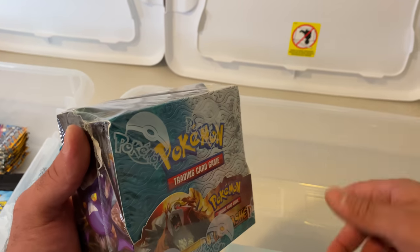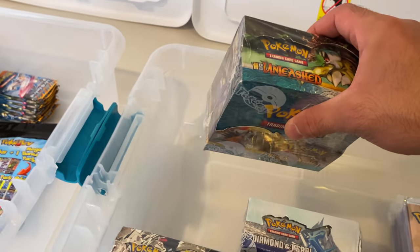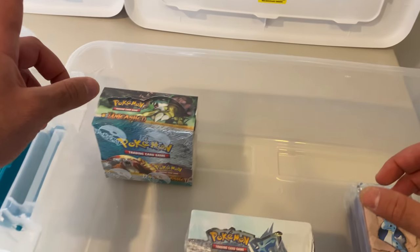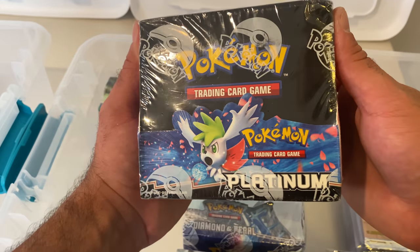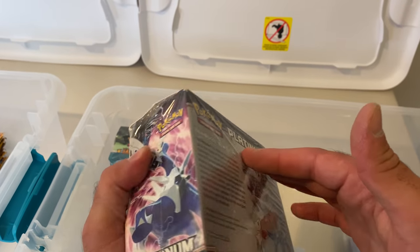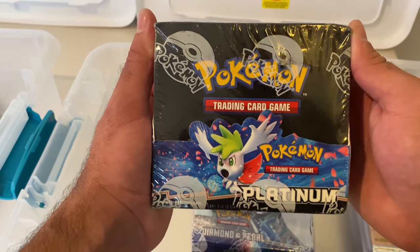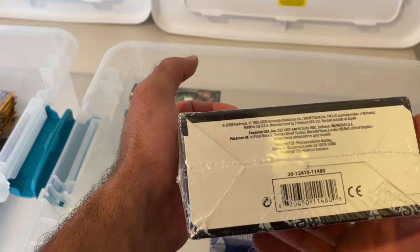We hit so many eras — Diamond and Pearl, Platinum, HeartGold SoulSilver, the OG stuff, Black and White, Sun and Moon, XY, Sword and Shield. Just so much stuff — I tried to hit most of them. We've got Unleashed. Platinum — I haven't even opened this up on the channel in an opening. These are so hard to get. This is a Platinum base set booster box. I do have an extra one of these, so we're going to do an opening on this pretty soon on the channel. 2009 on this one.